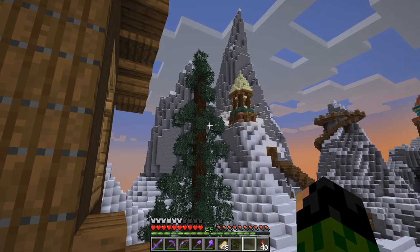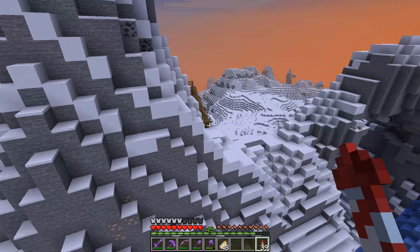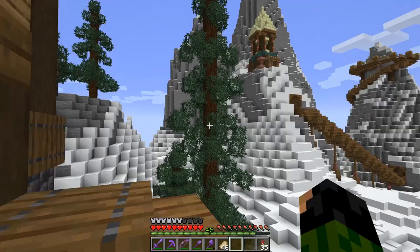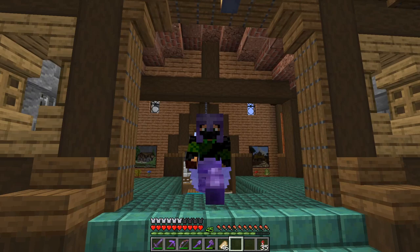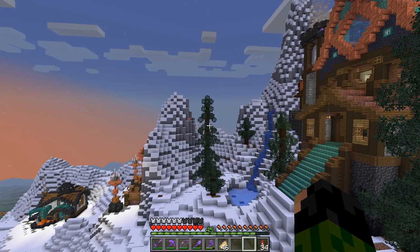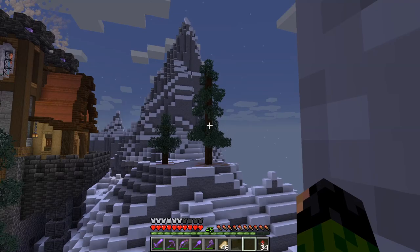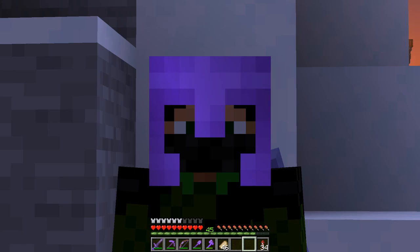I say this every time I do any landscaping, but it really is amazing how much it can transform an area. Looking at my survival base now with the custom trees and the pond with the waterfall — how much better does it look? These tall spruce trees may seem familiar — it's the same tree design I used in my hardcore series, from a YouTuber called King Z. It's a fantastic tutorial and I'll leave a link in the description. There's actually a pattern to the leaf placement that King Z came up with, and I follow the root of it.